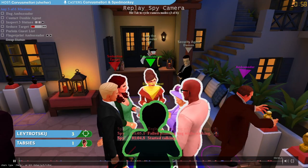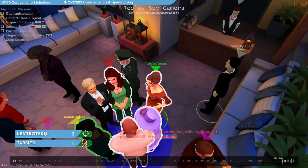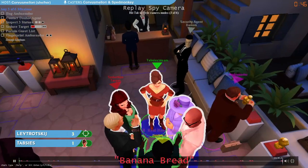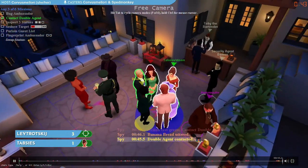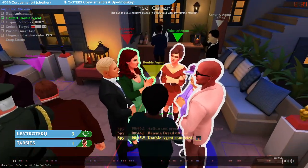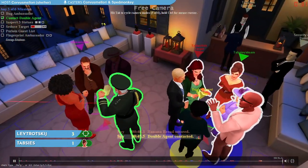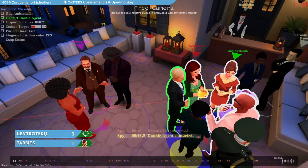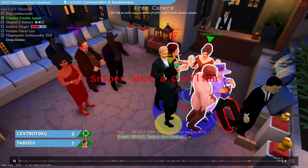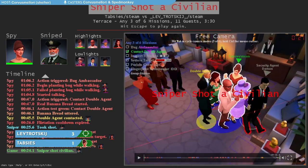We haven't talked about bug yet. One of the missions in Spy Party is bug the ambassador — you plant a listening bug on the ambassador. To do this, your character has to reach out an arm and touch the ambassador's body. But while we're talking about that, another contact comes off. This time the double agent is in our conversation, which means we do get credit for the contact double agent mission. When we triggered bug the ambassador, our arm extended out in a way that an AI would never do — only a spy will do that particular kind of animation. But this doesn't matter because the shot comes off onto General, with Lev Trotsky thinking that General might be finishing his third mission, shooting him for it.